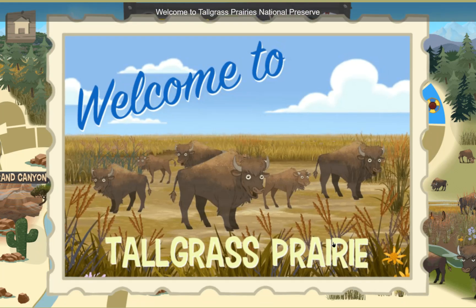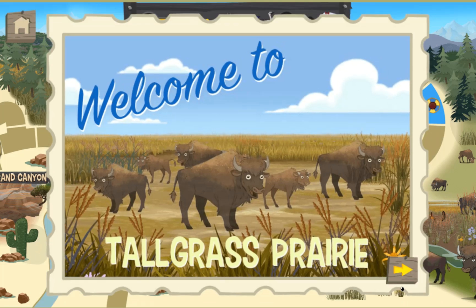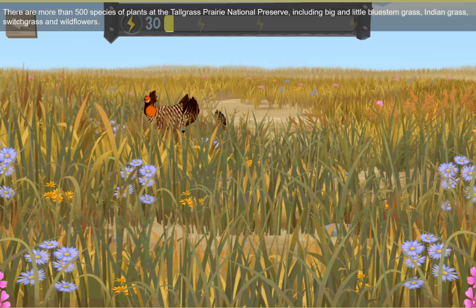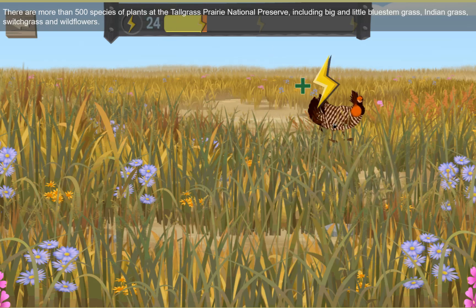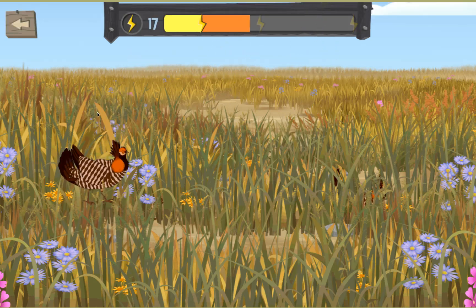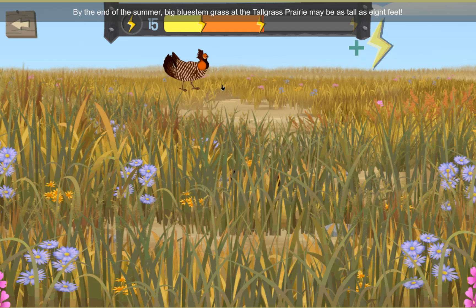Welcome to the Tallgrass Prairie National Preserve. You'll probably hear a prairie chicken before you see one — they aren't so easy to find. There are more than 500 species of plants in the Tallgrass Prairie National Preserve, including big and little bluestem grass, Indian grass, switchgrass, and wildflowers. By the end of the summer, big bluestem grass at the Tallgrass Prairie may be as tall as 8 feet.